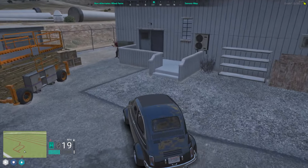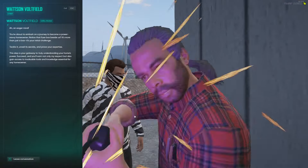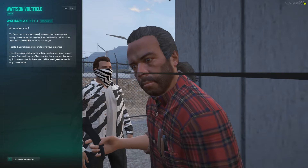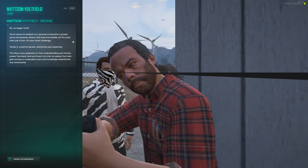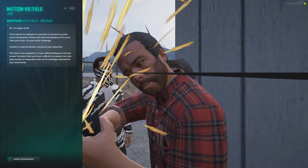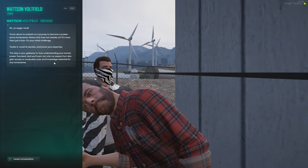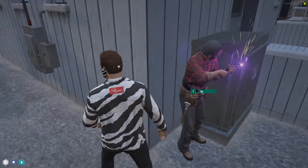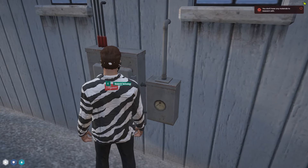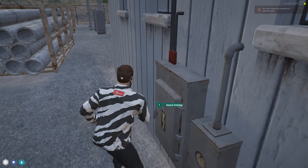All right, let's see what this utility guy is all about. Let's talk to him. 'An eager mind — you're about to embark on a journey to become a power-savvy homeowner. Notice that fuse block beside us — it's more than just a box, it's your initial challenge. Tackle it, unveil its secrets, improve your expertise. Succeed and you'll earn not only my respect but also gain access to invaluable tools and knowledge essential for any homeowner.' Maybe this will allow us to fix our laundry basket problem. 'Research technology' — you don't have any materials to research with. I'm wondering if those circuit boards we got a little while ago can be used for this.